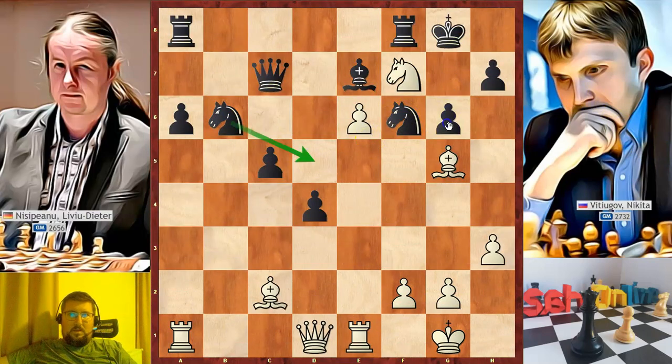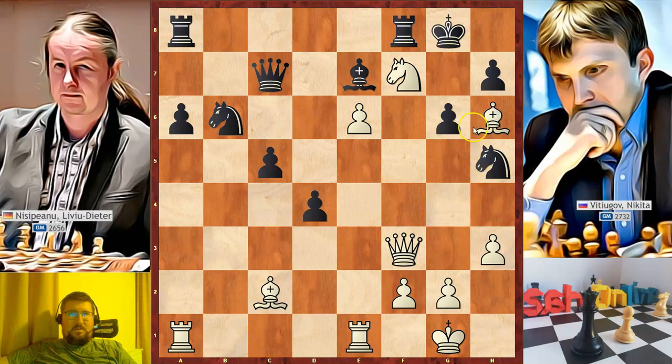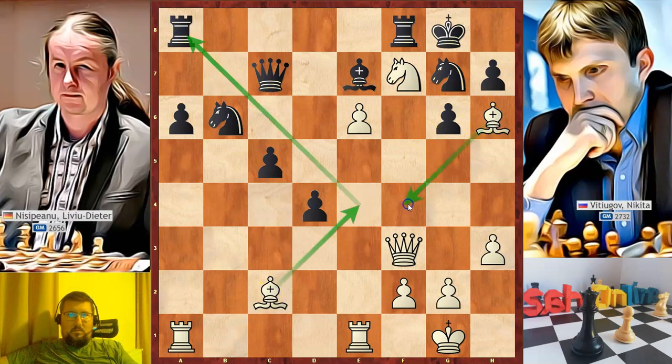Instead, black played g6 — this is very weakening, as all dark squares around his king become very weak. White continued with the most forcing move, queen to f3, finishing the opening, connecting the rooks, and attacking the knight for a second time. Black moved the knight to h5, bishop to h6 — he did not want to exchange the bishops. With this move the rook is attacked, the knight went back. In this position we need to ask ourselves what attacking moves does white have here.